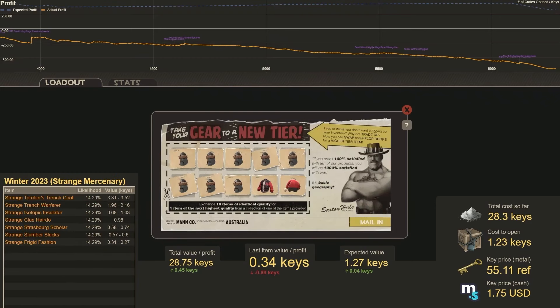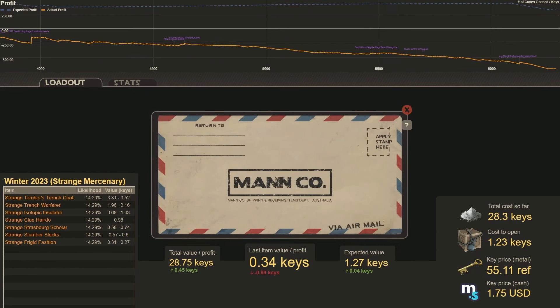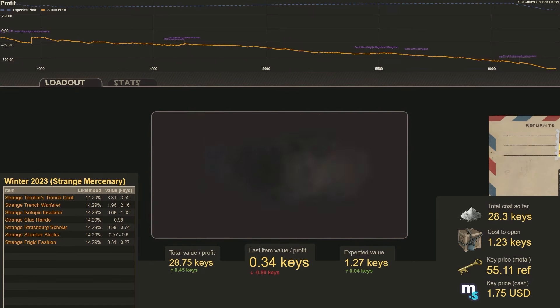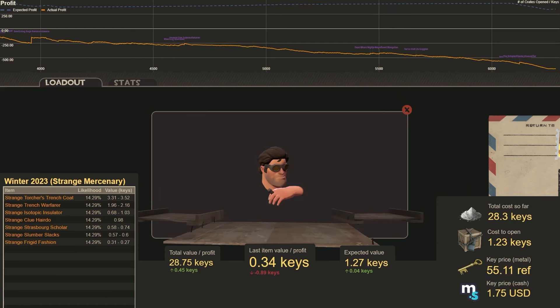This one is going to be Winter 2023. Number 33 — Strange Clue Hairdo, worth one key. That's right down the middle — actually we lose 0.24 keys.